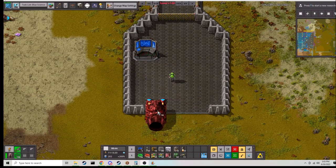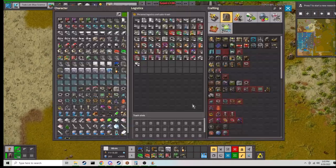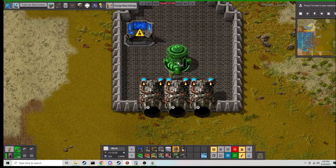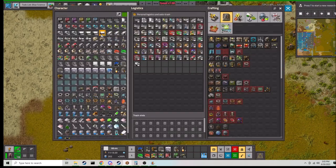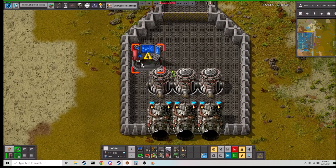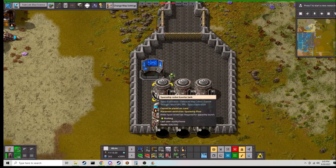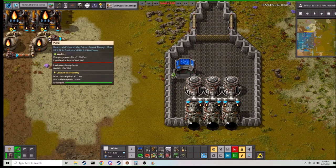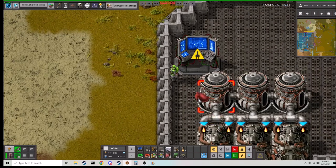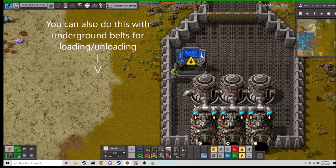Next we're going to touch on the engines. These are very simple — you just plop them into that little hole you left. Then take a fuel tank — you can put however many you want, though be warned these hold 100,000 fuel each — and just pipe them up. Very simple. When you're ready to fill up, you can connect an underground pipe to a space underground pipe like this, and have a ground pipe out here that will fuel your spaceship.